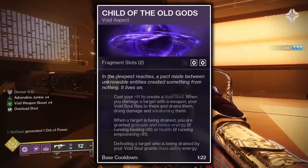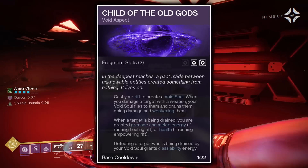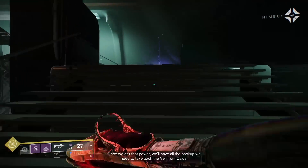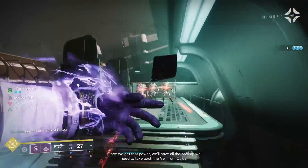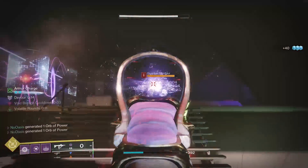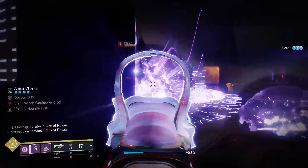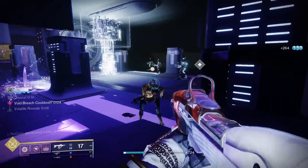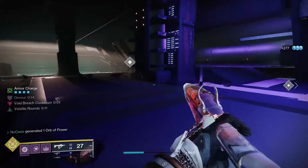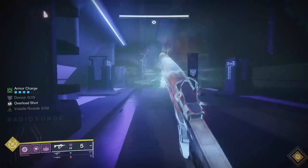Onto the aspects — firstly, the Child of the Old Gods aspect. Child of the Old Gods will grant you a Void Soul upon the casting of your rift, which will travel to the first target damaged after summoning that rift and will drain any enemies within its radius, damaging them for 13 seconds and weakening any enemy for 5 seconds. The weaken applied by the Void Soul is reapplied every time the Void Soul damages an enemy. Void Soul, while draining a target, grants you different buffs depending on which rift you have equipped. With the Healing Rift, the Void Soul grants you 3.5% grenade and melee energy every 1.4 seconds. The granted grenade and melee energy are the reason this build runs the Healing Rift, as it'll help with both abilities' uptimes. You don't really need the Healing Rift's healing capabilities as you'll have Devour up nearly 100% of the time.